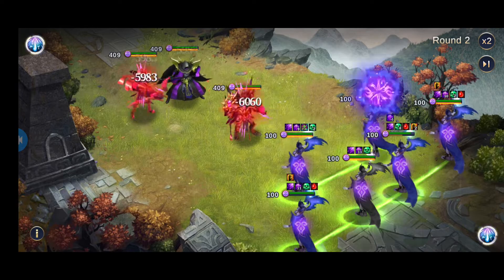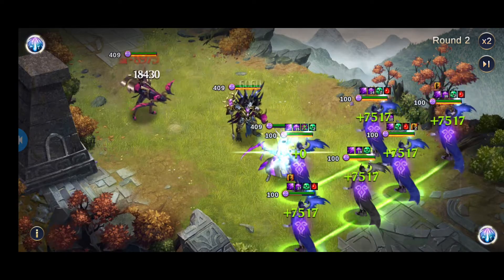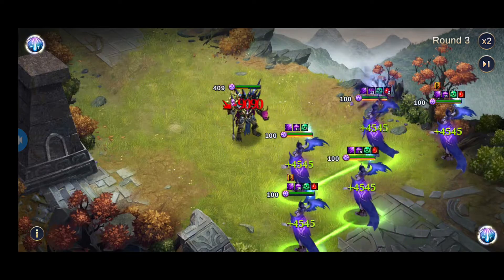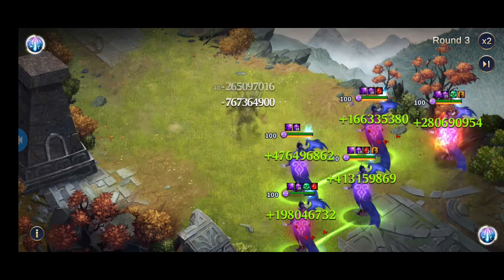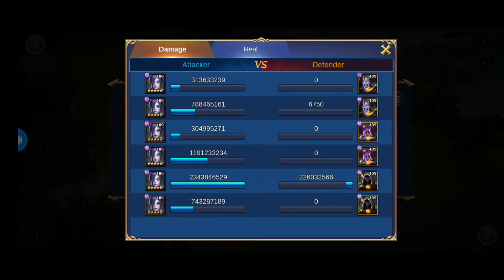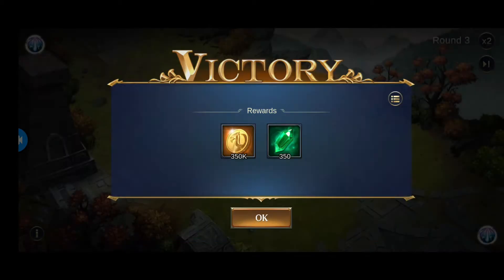There we go — three heroes dead. There goes one more, there goes Thanatos. And that's it — six naked Liliths wiping the entire enemy team in dark tower.